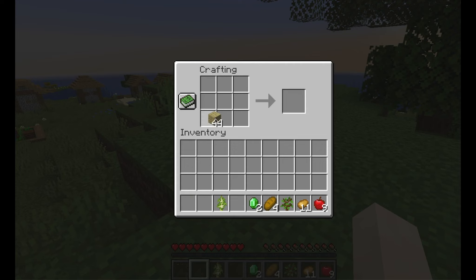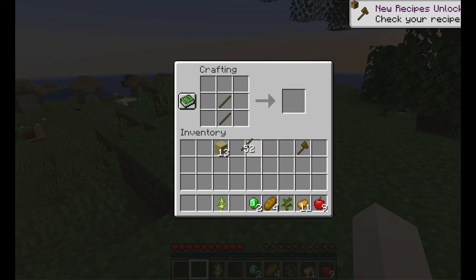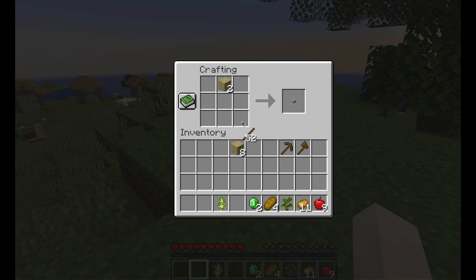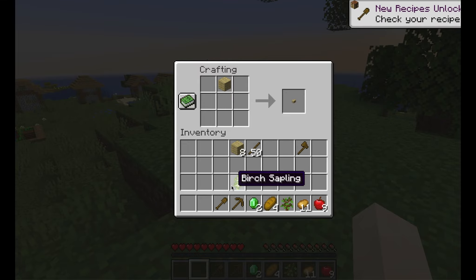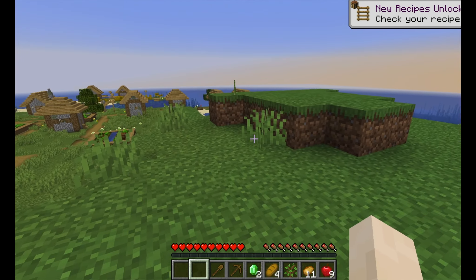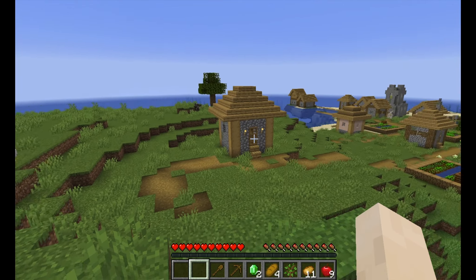Let's see — I need some sticks. There we go. There's an axe, a pickaxe, and I'll probably need a shovel. I don't think I'll need a hoe for now; there are already farms down there and there's sugar cane here too. Pretty good spot if I do say so myself.